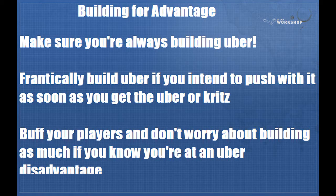There won't be a video for this because it's a generalized statement: always be building uber. Frantically build that uber if you intend to push with it as soon as you get it, especially if you're running crits. Buff your players and don't worry about building as much if you're at an uber disadvantage. If you intend to push with uber advantage, get that uber as fast as possible — just heal the one guy that's building. Mihai's Flow became famous for that, having Shrugger build those ubers to get advantages as quickly as possible.